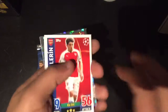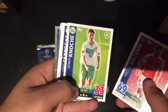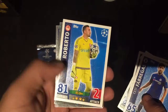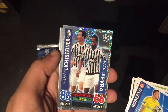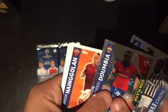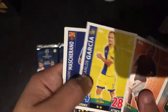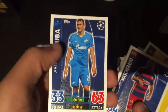In that pack I managed to get a Hector Bellerin, a Robin Knoche, Cesc Fabregas, Roberto, Stefan Lichtsteiner, and Patrice Evra, a defensive duo card, a star player, Seydou Doumbia, Rajanine Golan, Carlos Garcia, Javier Mascherano, and Artem Dzyuba. So that was that pack.